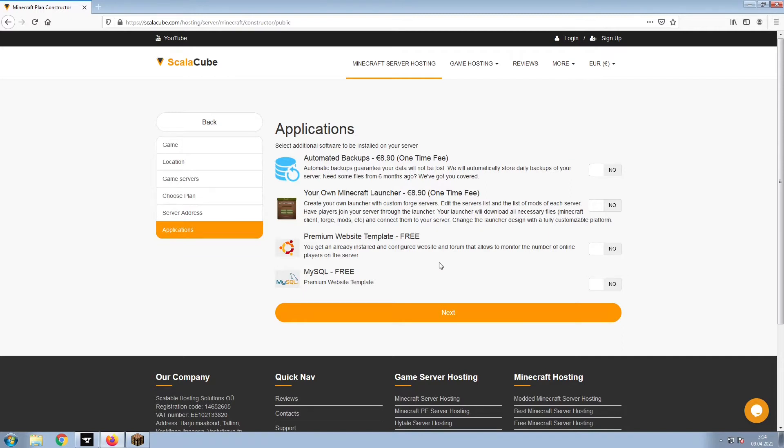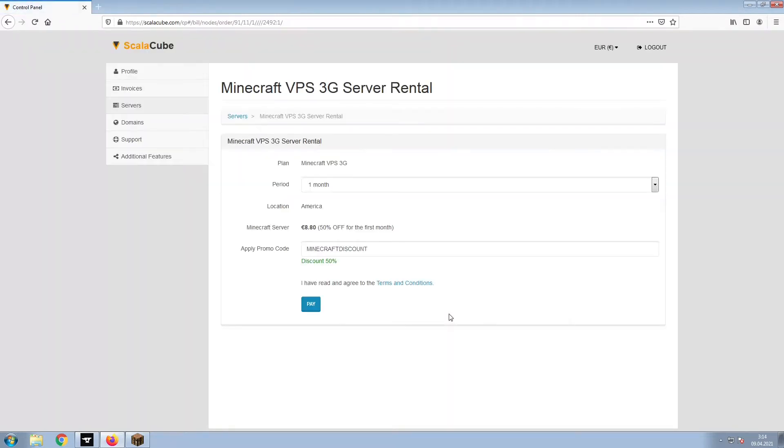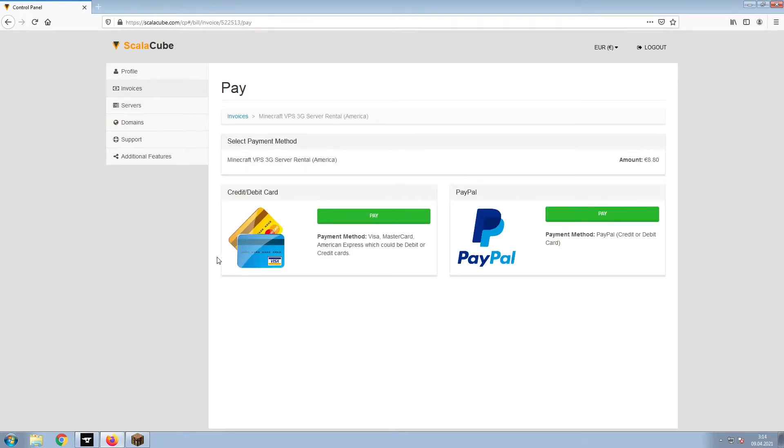Now, select any additional applications you would like your server to have. These can be selected at a later date. Confirm your server details and click on Pay. Select your payment method and finalize your payment.